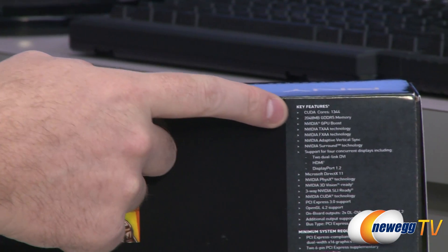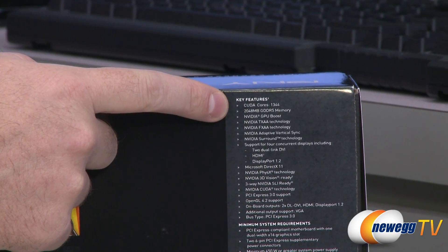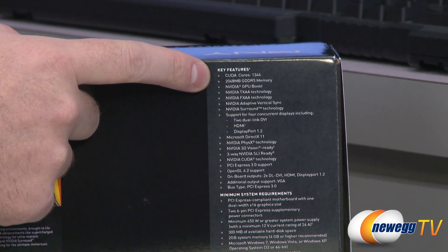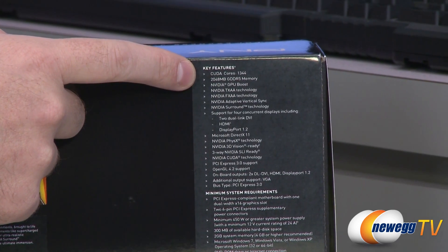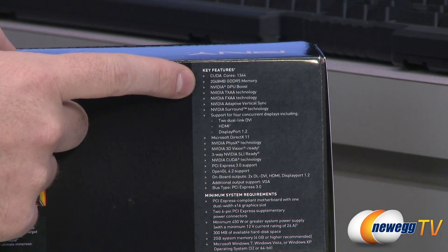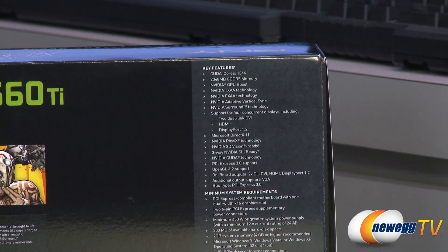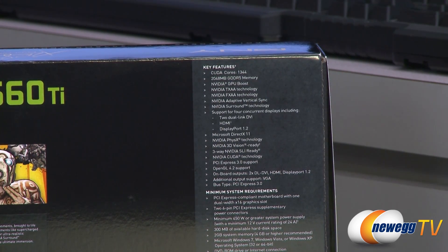Here are some key features on the box. This video card features 1,344 CUDA cores — if that number sounds familiar, it's the same amount of CUDA cores as the 670. It also has 2,048 megabytes of GDDR5 memory, again same as the GTX 670, and that memory is running at an effective memory clock of 6,000 megahertz, which is pretty fantastic.